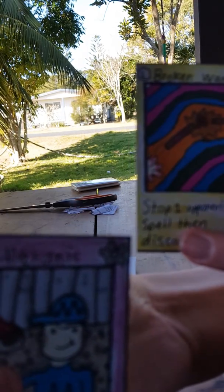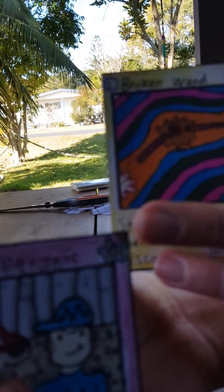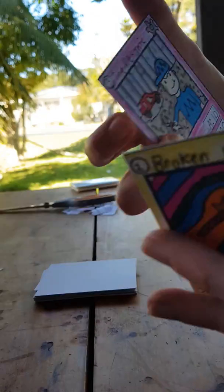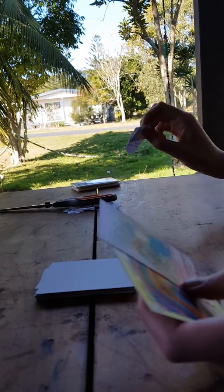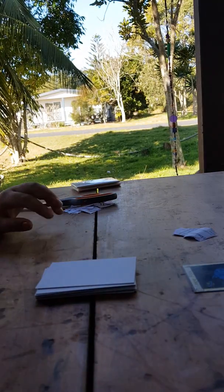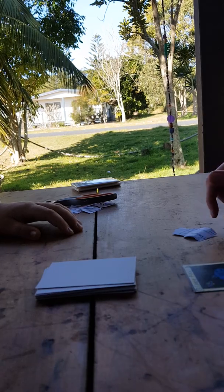Here are my cards. This number here represents the tokens it costs to play. This is the element, this is the attack, and this is the defense. So I'm going to draw two tokens and a card from the pile. This card is zero to play, so I'm going to play Spacefish.